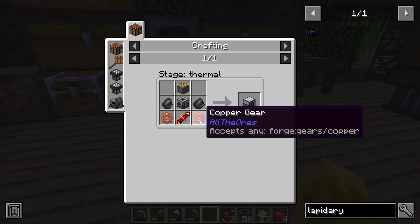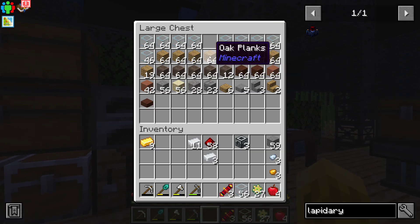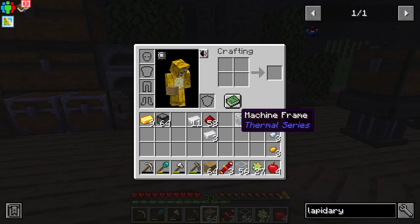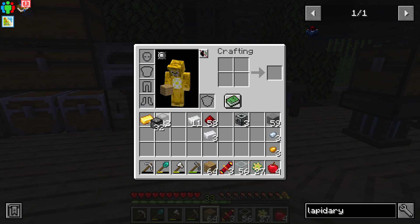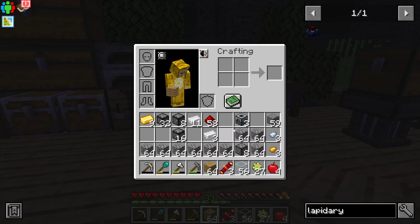So I needed flint, copper gears, and pistons, and cobble. Can you give me like a billion cobble? That's way too much — give me like that many.